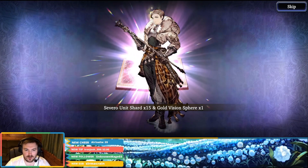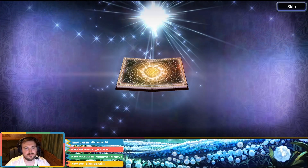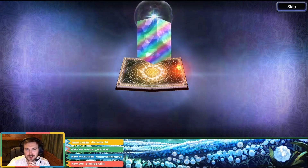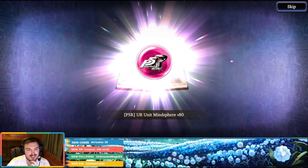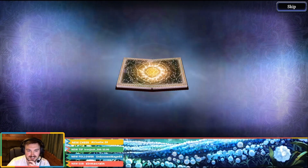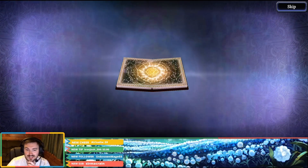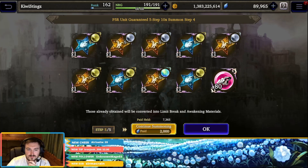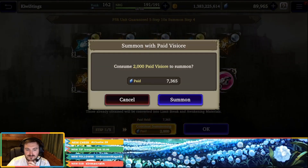We're getting Violet or Joker! I was mainly wanting Violet in this collab as well, but Joker I think is going to be one that will be sadly missed if you don't pull for him — especially if you're going for any of the dark meta upcoming. Alright, here we go, last step — Step 5. What are we getting? Who are we getting?